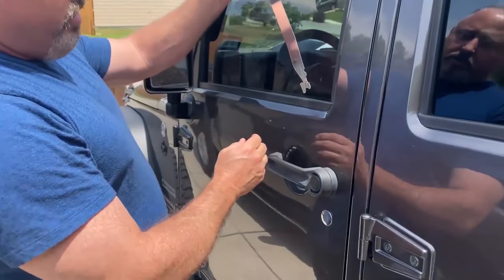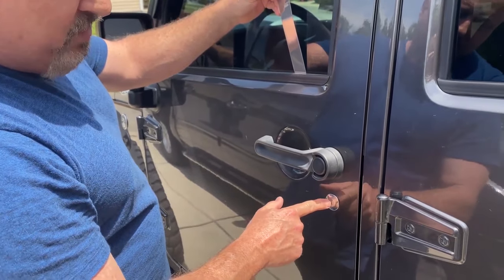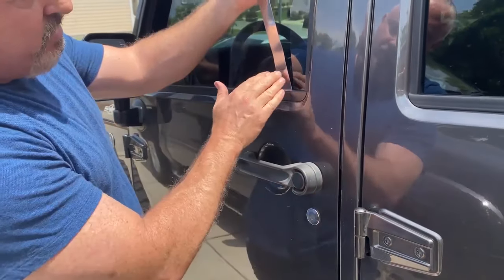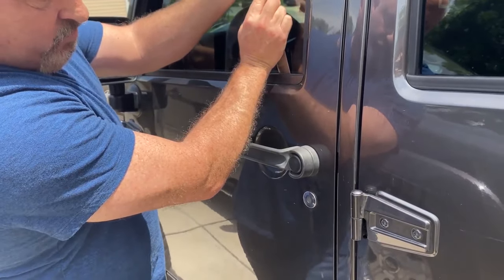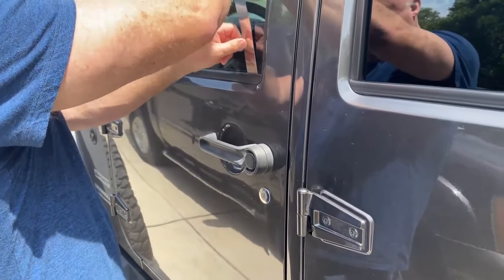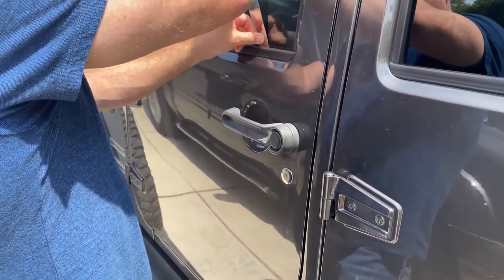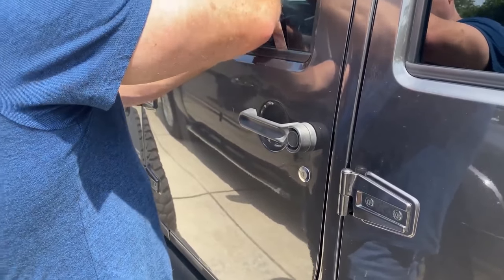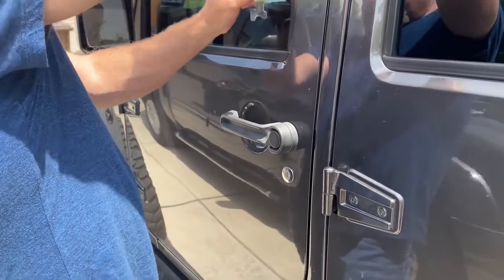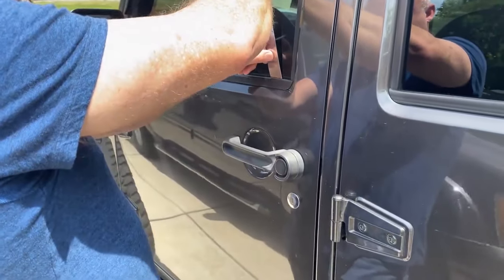Now on this here, you're going to want to insert the Slim Jim in between the window seal, then bring it down to where you see the lock cylinder actually move a little bit — that way you know you're engaged close to the lock cylinder, on the left side inside the door. We're going to find that spot and pull up on it when we get to the right place. Kind of go down between here, at an angle. When you see it moving a little bit, that means you have the right spot. Play with it a little — get it kind of straight, go in between this hump and this deal here.